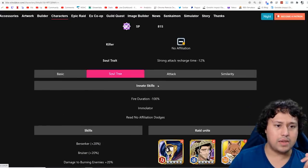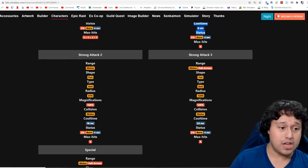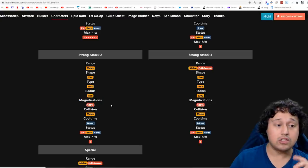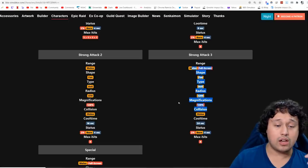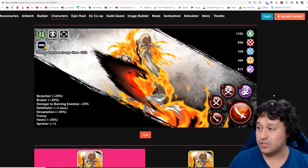Going into his actual attacks, he has a standard Lunge for Strong Attack 1, a brand new Strong Attack Lunge with 870 radius — slightly shorter than Tech Aizen's first strong attack of 750 without Havoc, going down to 725. His third Strong Attack is a full screen 1200 radius, and his special move is obviously standard full screen. Overall, the banner characters are looking very good.